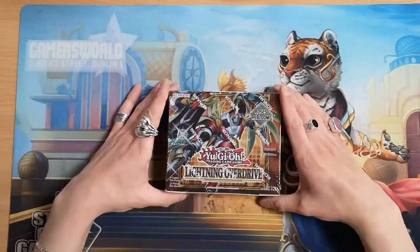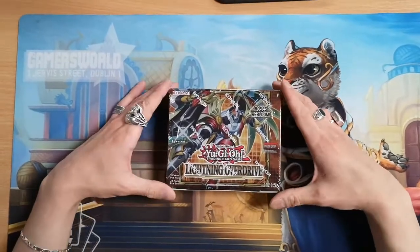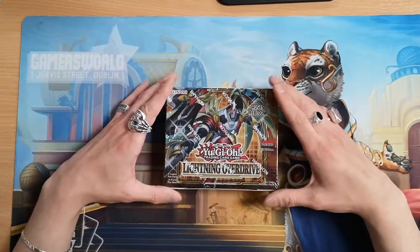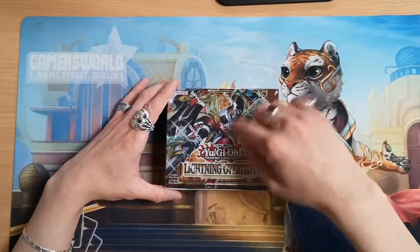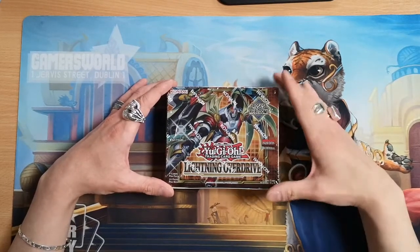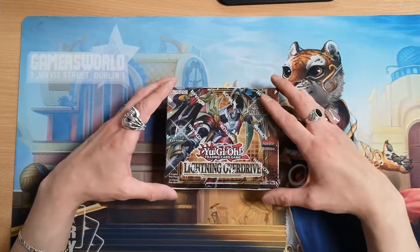Hey guys, this is Bill from Gamersworld. I'm your expert in everything that is Yu-Gi-Oh! Today we are opening a sealed box of Lightning Overdrive, which is the latest set in the series. This just came out a couple of weeks ago and this is a very powerful set. We have the cover card here, the Chaos Dragonic Utopia Ray, and there are a couple of new archetypes such as the Amazement and Attraction archetype and the Branded archetype, which we'll be discussing as the video goes on.